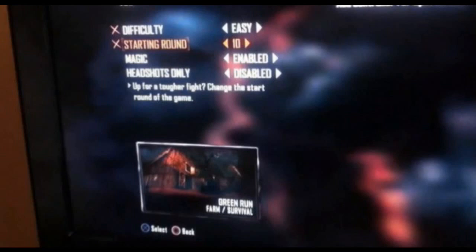Now the top one is difficulty, and difficulty is going to be easy, medium, and hard — it says it all, everyone knows what difficulty is. That's quite interesting because I know a lot of people like a challenge, and also people that aren't as good at zombies like it to be a lot easier because zombies can be quite hard for a lot of people. It can also be easy for a lot of people so it's good to be able to change it about.